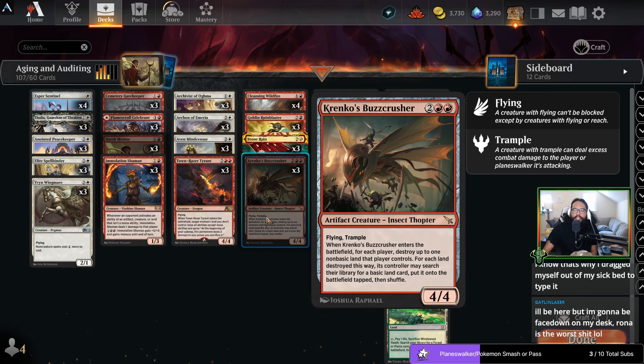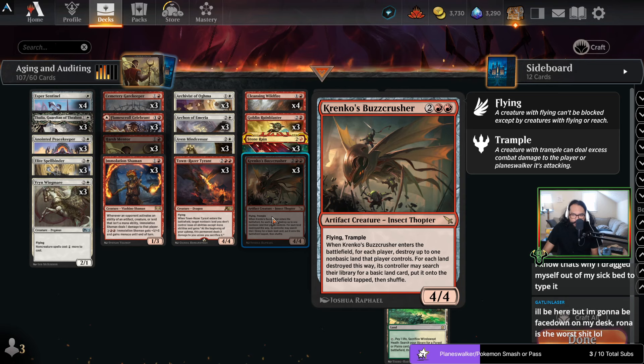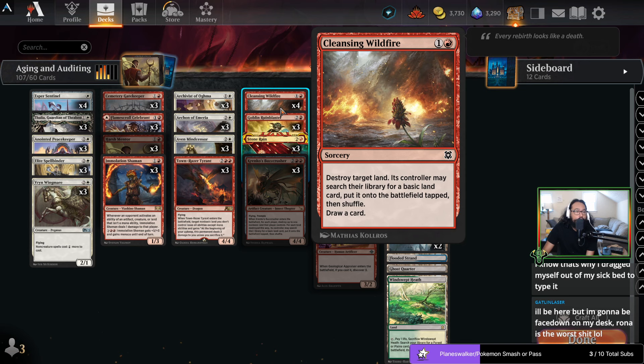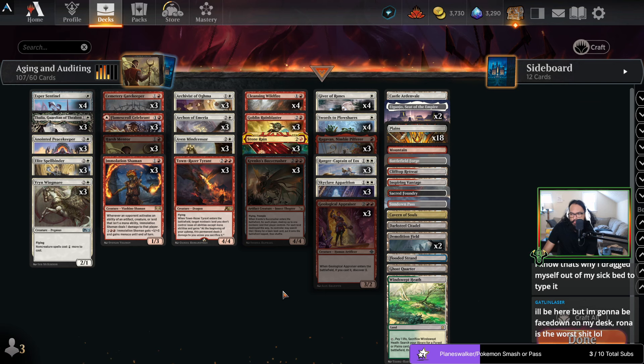Oh, never mind — this is actually an important learning thing. This card says 'destroy target land, its controller may search for a thing.' Buzz Crusher says 'for each land destroyed this way' — what this means is it does not work the same way, because the land actually has to be destroyed. This one doesn't care, it just needs to target a land. The 'destroy target land' and next sentence are not technically connected; in Buzz Crusher they technically are, which does make this worse in my estimation — unfortunate.